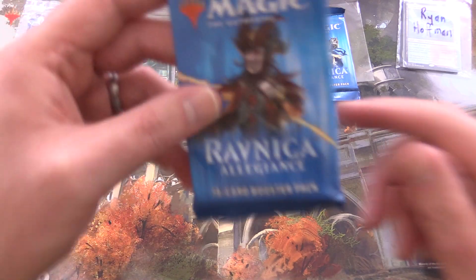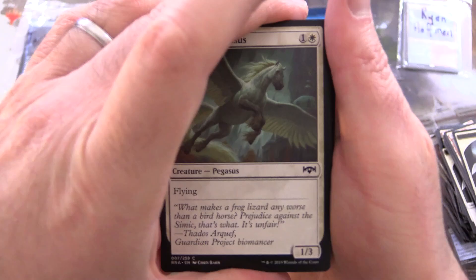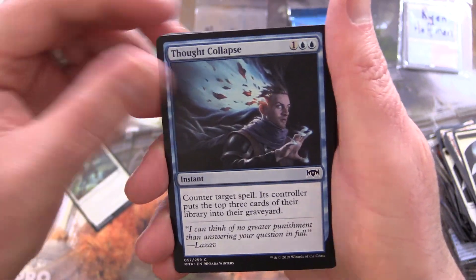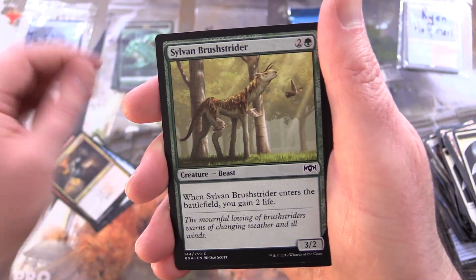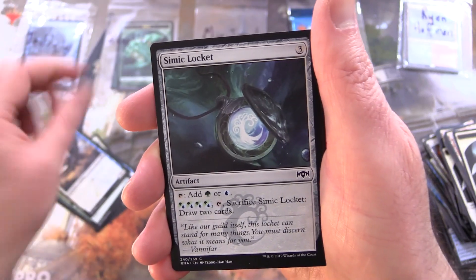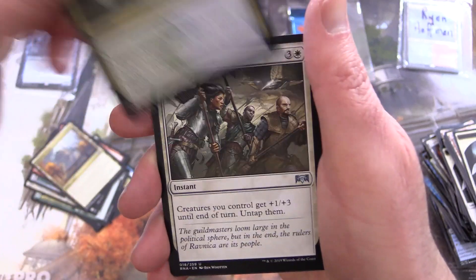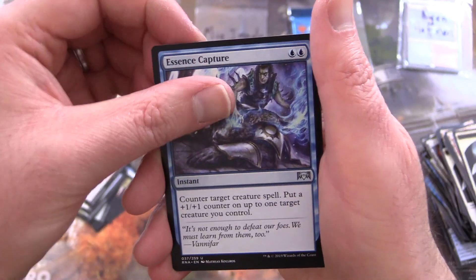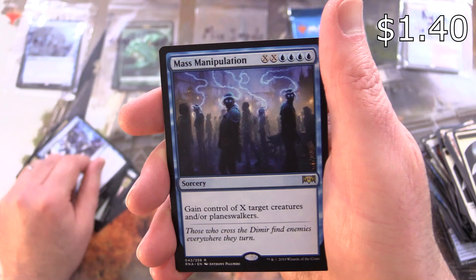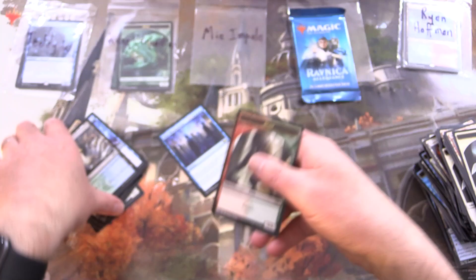Next up we have Mia Impala — thank you for being a patron. One pack of Allegiance coming right up. We've got Concordia Pegasus, Thought Collapse, Spear Spewer, Goblin Warrior, Rakdos Roustabout, Sylvan Brushstrider, Sennet Sentinel, Simic Locket, Deface, Gateway Plaza, Applied Biomancy, Rally to Battle for the Uncommons, Hackrobat, Essence Capture, and Mass Manipulation for the rare. Simic Guildgate and a Beast. No shocks in that one.